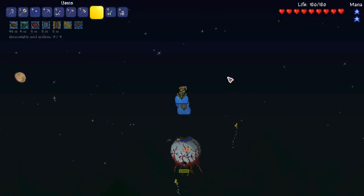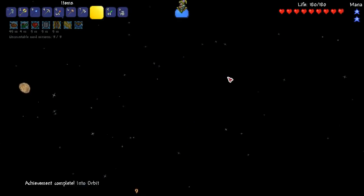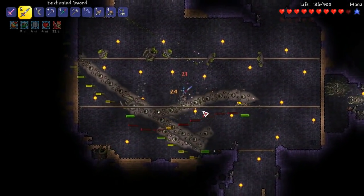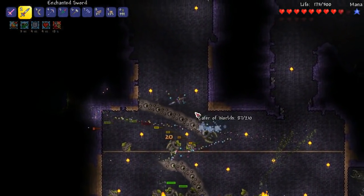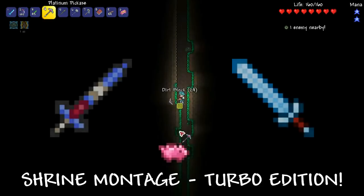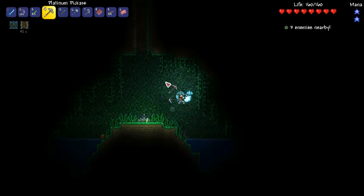I'd like to add that I think the Terraria developers have been really clever with how they've designed the weapons in the game, allowing you to customise your difficulty as you play. Have any of you ever found an Enchanted Sword early on in a new world? It does huge damage for a new character, it auto-swings rapidly and shoots projectiles that cost no ammo or mana. A brand new character can run across the countryside looking for sword shrines, which means you can have an Enchanted Sword at about the same time you can have a wooden broadsword or cactus sword.